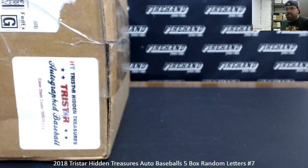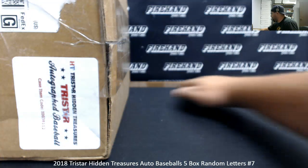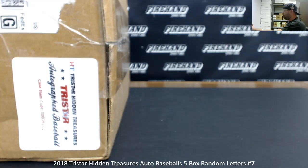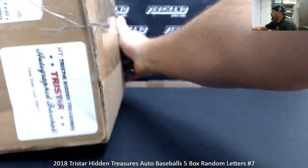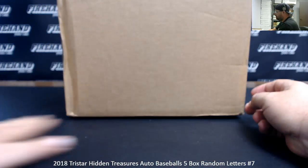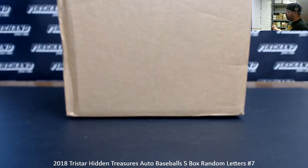Alright everybody, we're doing a 2018 TriStar Hidden Treasures Auto Baseballs 5 Box Random Letters Break. This is Random Letters Break 7. Thank you again for watching and joining. We're going to pick the 5 baseballs out of a fresh 12-ball case right here. The remaining boxes we don't touch will be held aside to be drawn for Random Letters 8 coming up right after this. Good luck everybody.